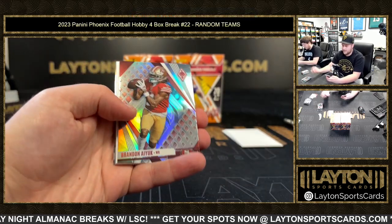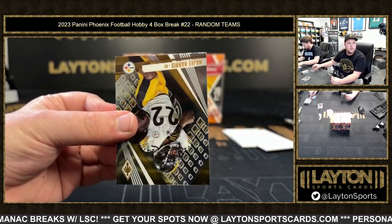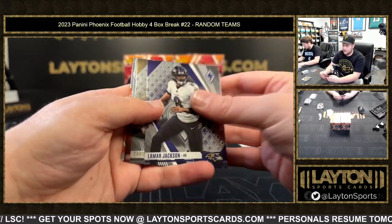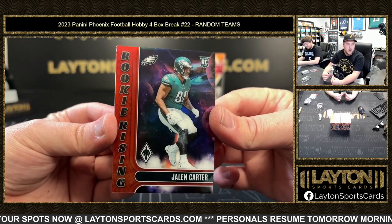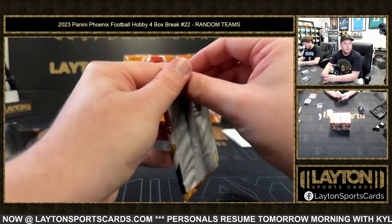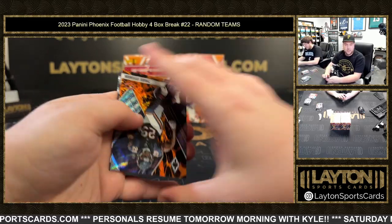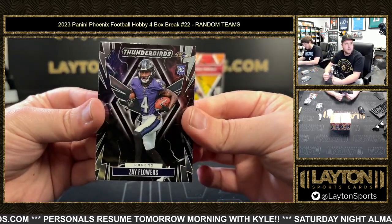That means we'll get right into Almanac as soon as it's done. Brandon Aiyuk, BJ Ojulari purple. That was one of the clutchest break fills I've ever seen — that was like Michael Jordan flu game shot level of clutch. Jalen Carter and Patrick Mahomes — it really was. Chase Brown, Tyreek Hill, Stevenson to 175 for the Bears, and Zay Thunderbirds.